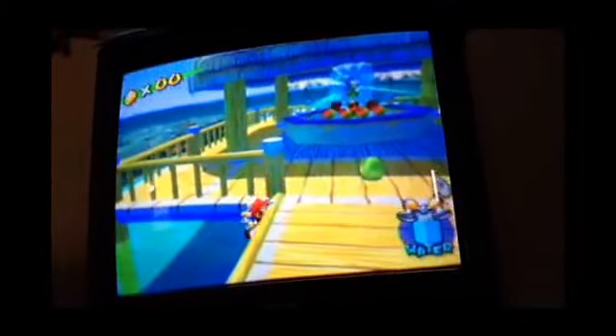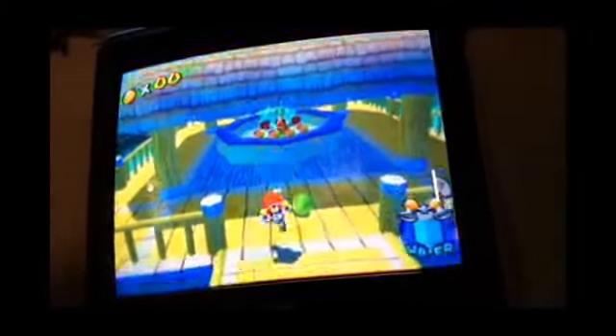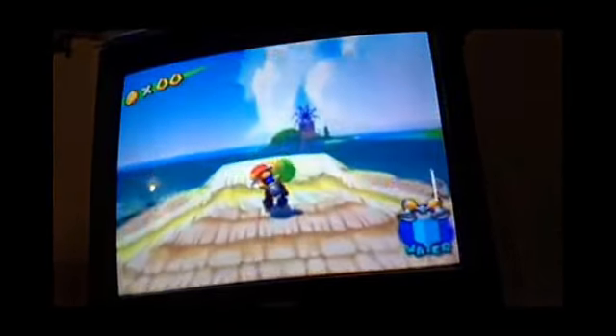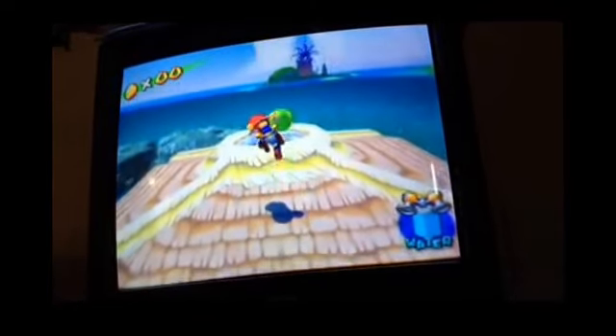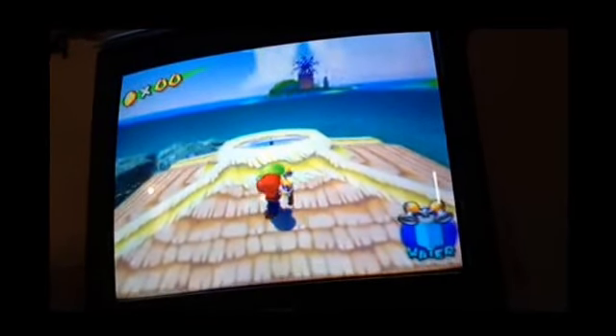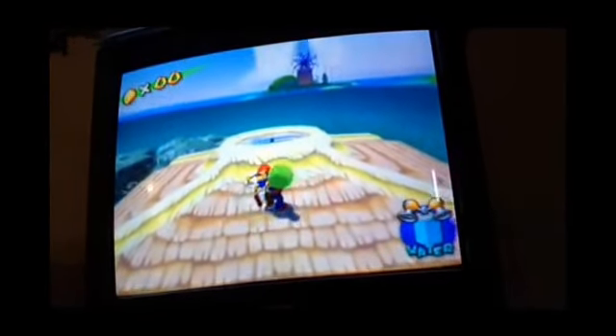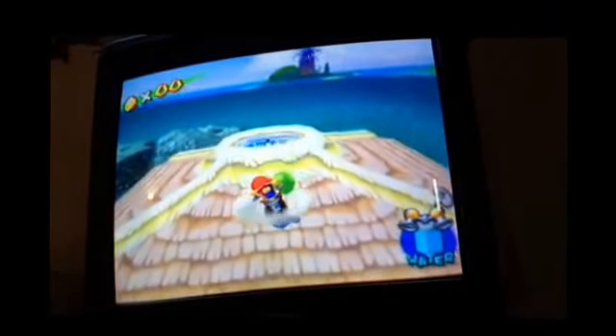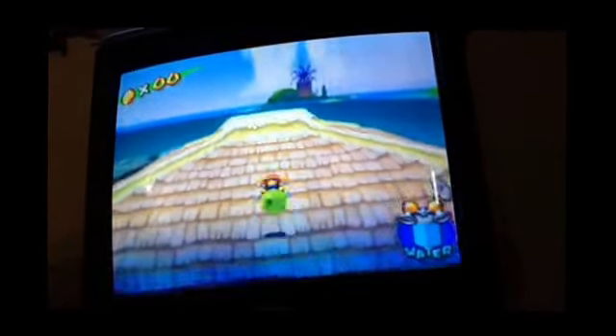There are many worlds in the game such as Bianco, Rico Harbor, Pianta Village, Pinna Park, Noki Bay, Sirena Beach, and a few others. In every world there's a secret shine where you have to do some platforming without FLUDD, which is really hard — I'm not even joking.